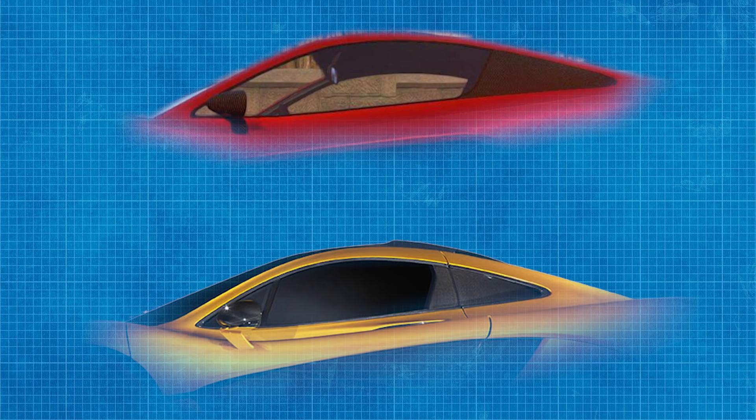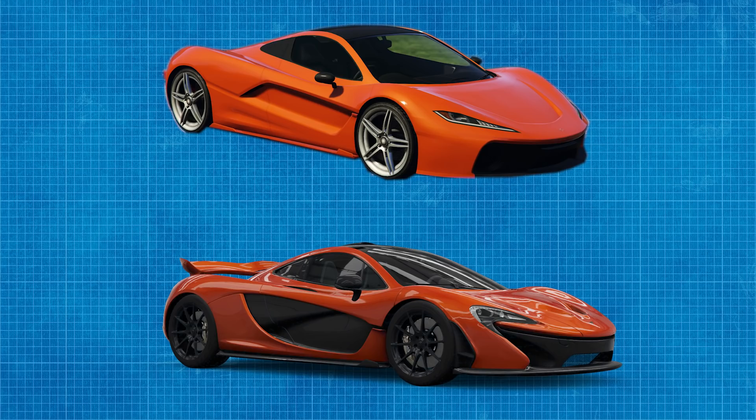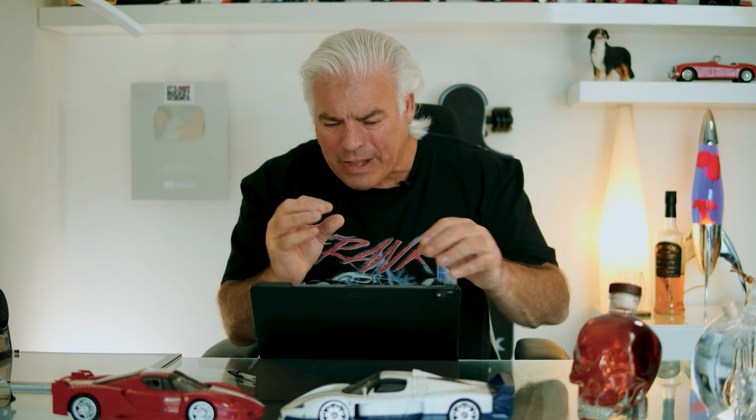I can see how the canopy, the greenhouse, starts to resemble a P1. And the shoulder line perhaps a little bit — it's what we call a negative curvature, not a full curvature. I can see a bit of the blade behind the front wheel that we used for aero purposes — they've got a slight hint of that. They're picking up bits and pieces of the P1; I can definitely see that.